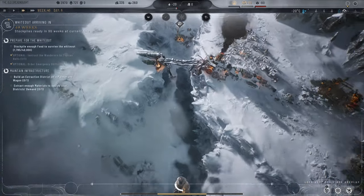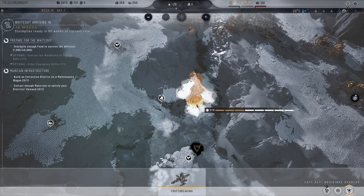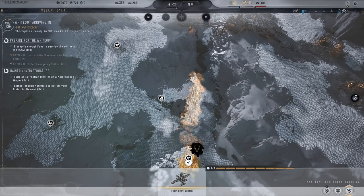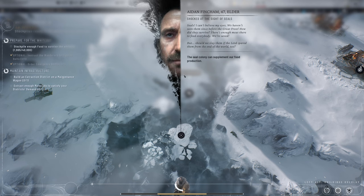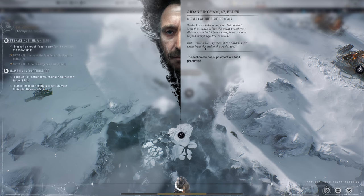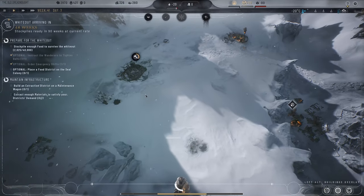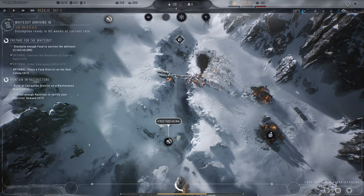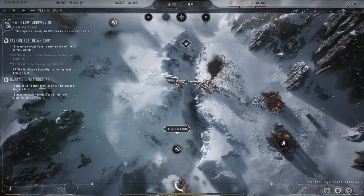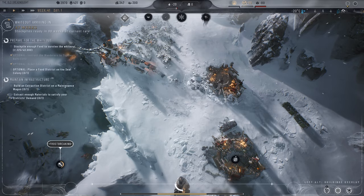We're still short on food. One district is up and running, another isn't yet. Making our way down here we find a seal colony — it can supplement our food production if we slay them. The question: should we slay them if the Lord spared them from the end of the world too? Yes — we're going to eat some seals. So we're about halfway to our food goal.